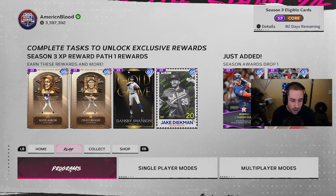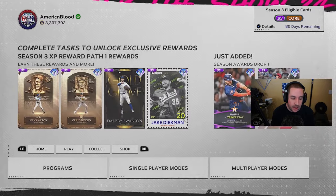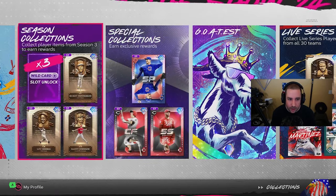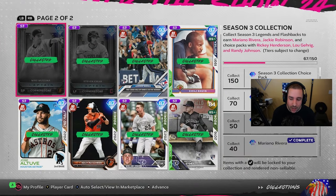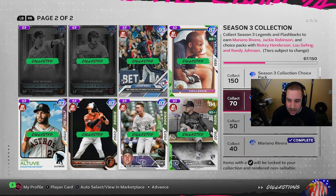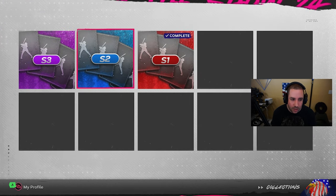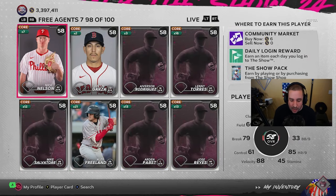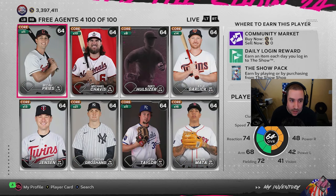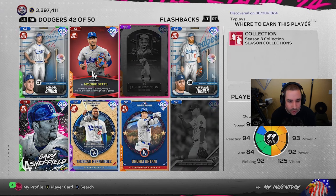That's all I did — hopefully this video helps you grind the XP reward path and unlock Hank Aaron. As for collections, we're very close to Jackie Robinson — just three cards away from getting 99 Jackie Robinson. That's probably going to be one of our next videos. Since you made it this far, here's a teaser: let's look at Jackie Robinson and see how disgusting he is.